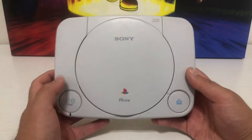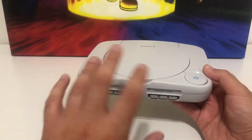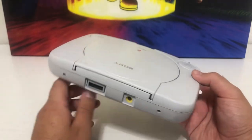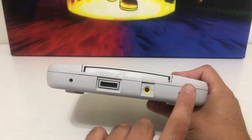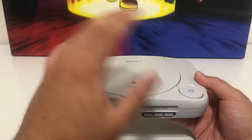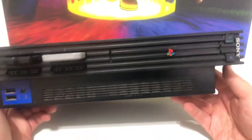After the PS1, they released a smaller, more compact version — still called the PS1 — with two controller ports, two memory card slots, and new controllers with analog sticks. It's small enough to fit in a backpack, great for travel. They even had hinges where you could attach a little TV screen to play on the go. It does everything the original PS1 does but in a smaller form.